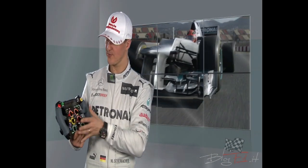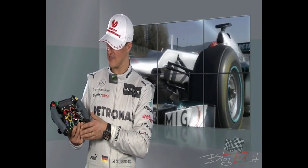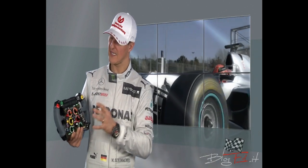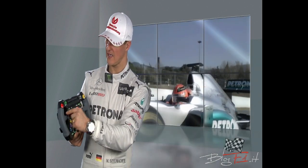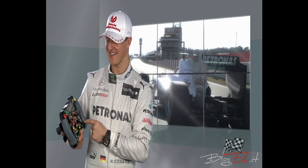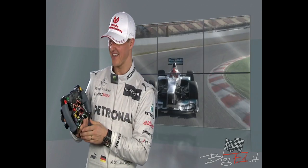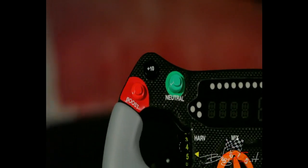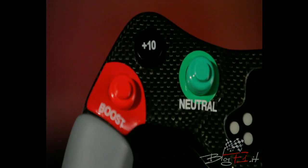As you can see, it looks pretty colorful and it's pretty intense in terms of the functions. You have the most important functions on the left and right side depending on how you look at it. You have the boost button which allows you to release eighty horsepower for ten seconds per lap.